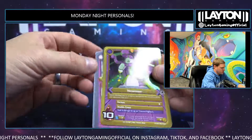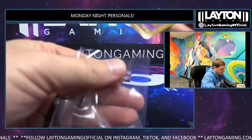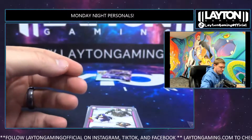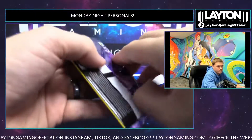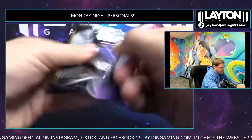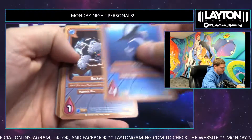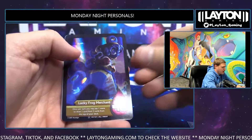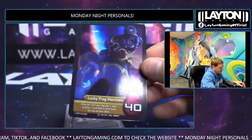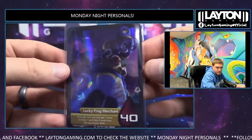Then the Musa foil. Two more to go. How about another one — two void rares! Look at that — Lucky Frog Merchant. There you go.